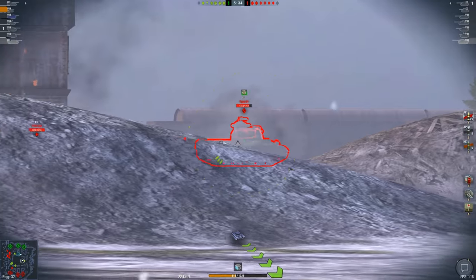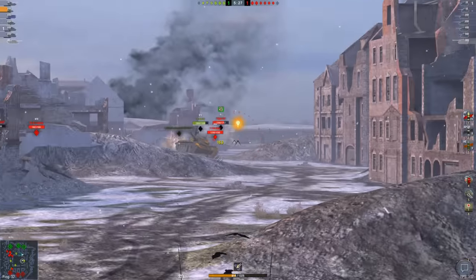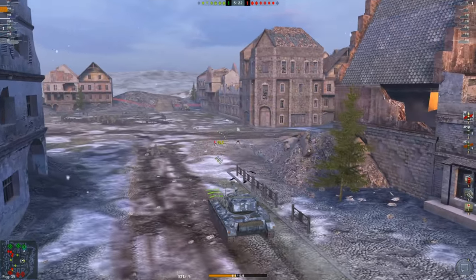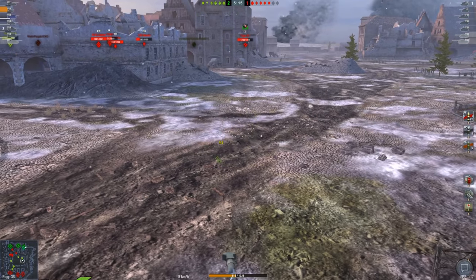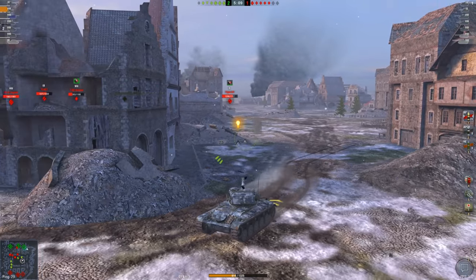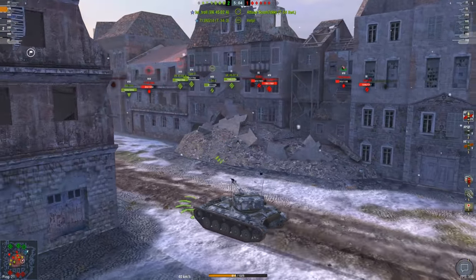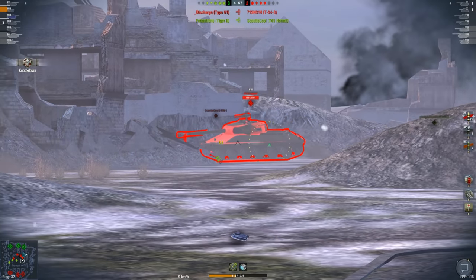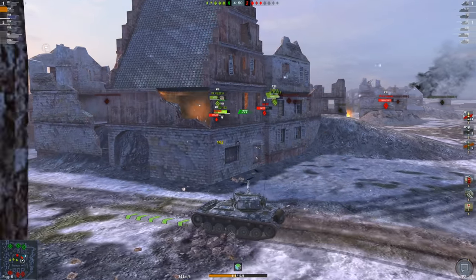We've got the Type 61 out in the open — there's one tap into the T61. That was not a very accurate shell, but I fire on the move. I'm not trying to aim in my shells because my safety and health is also very important in this tank. That Type 61 — we're easily going to outspot him because I have a wonderful camo rating. I'm not too worried about him killing me. We got the IS-6 once, our opponents are quite whittled down, and I'm doing a good job of distracting as well.